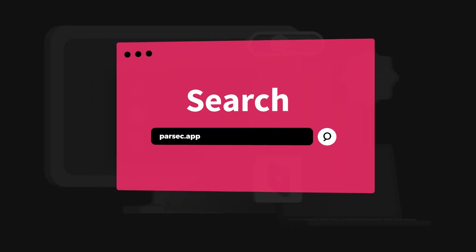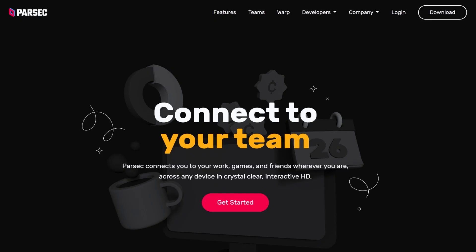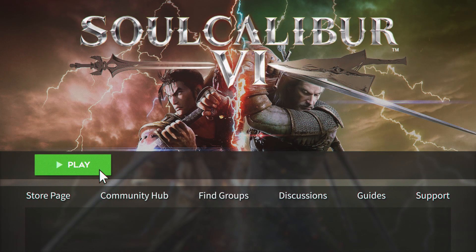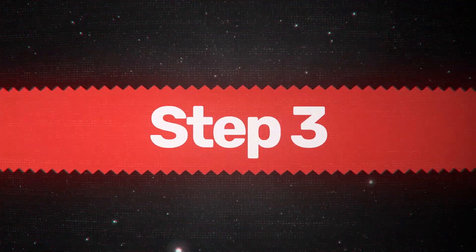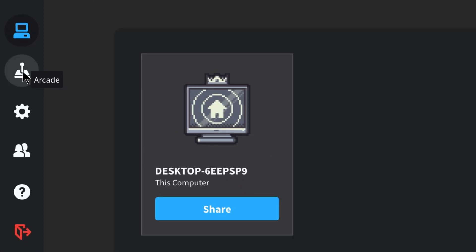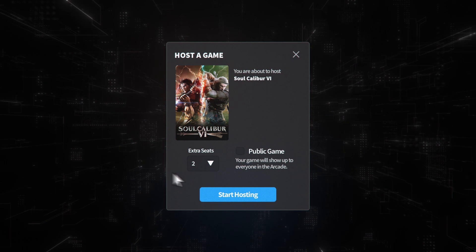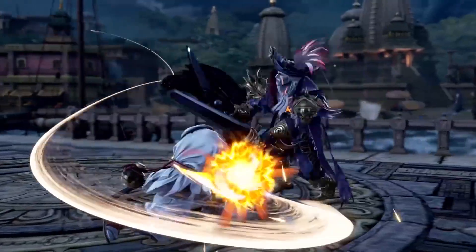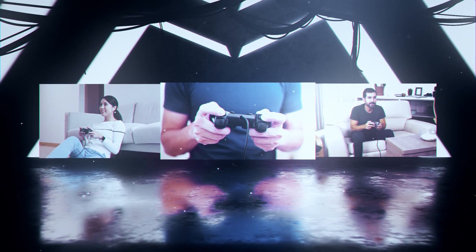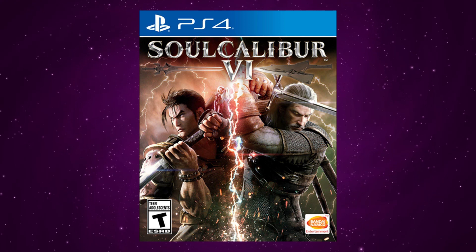Step one: head over to parsec.app and click download. Step two: open up Soulcalibur VI on your machine. Step three: in the brand new Parsec application, host a session using either the computers or the arcade tabs, then choose to show Soulcalibur VI. If you use the arcade tab, you can make the session public and find people to play with like a real matchmaking system.